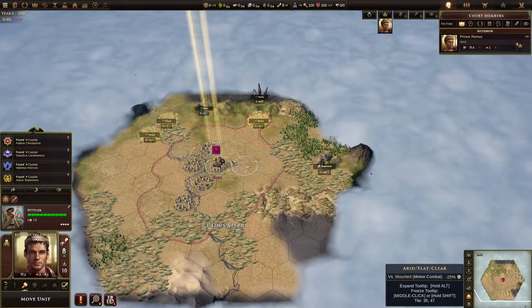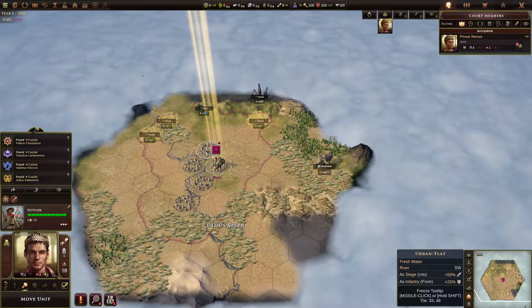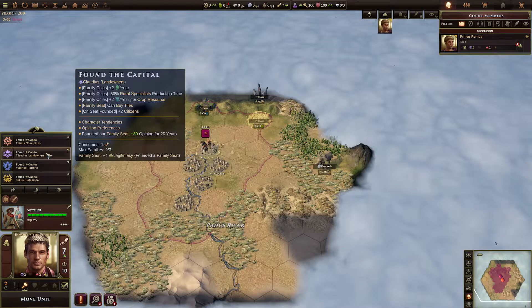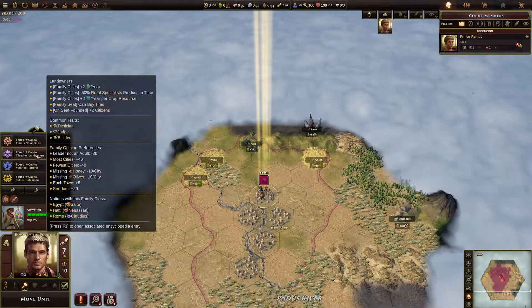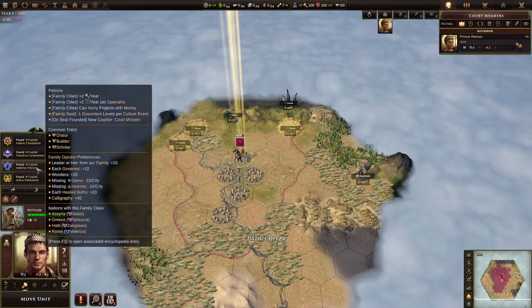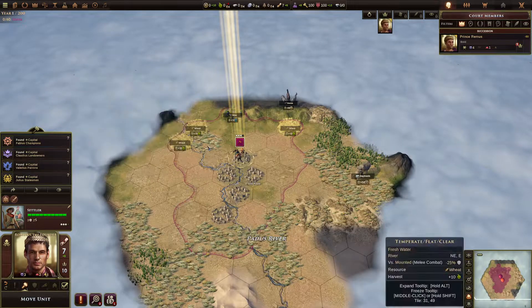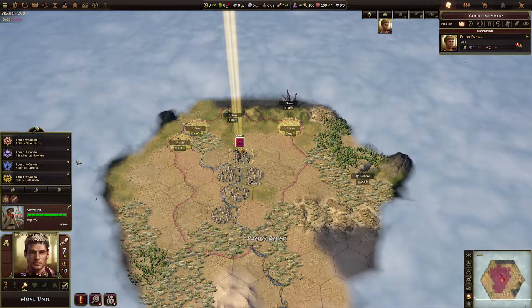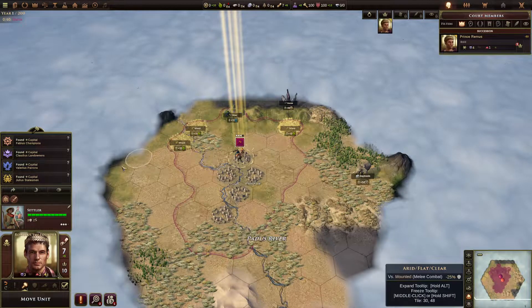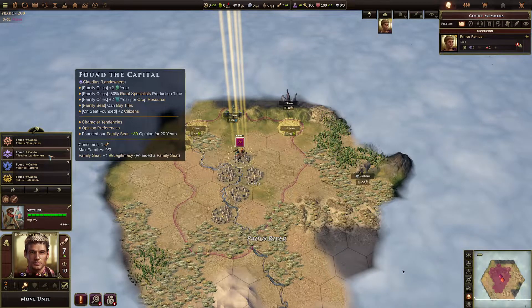Map three. This looks like a classic Landowners start. We've got three wheat. Move to grab all three in city radius and found there. There's no ore to be tempting. Just like one ore you can found Champions, but three wheat, you kind of have to go for Landowners here.